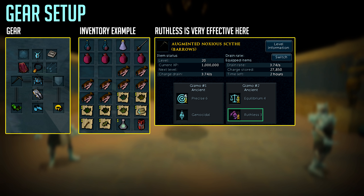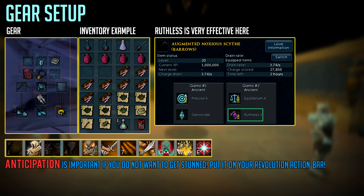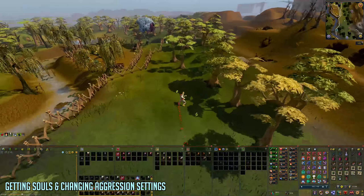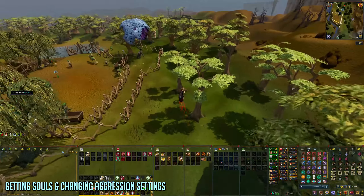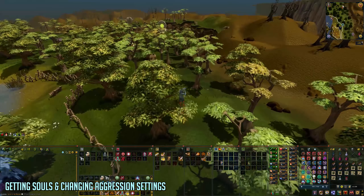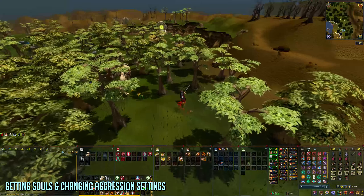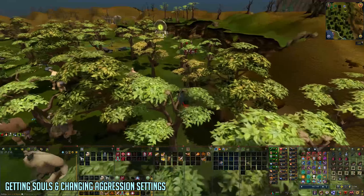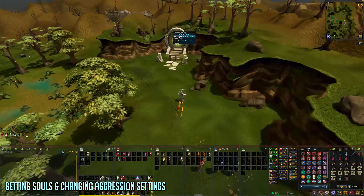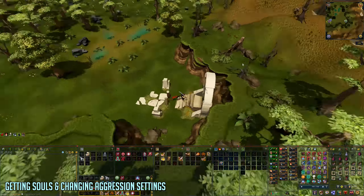As for your inventory, bring some holy overloads, super restores, rocktails, and some noted drops like herbs, magic logs, battlestaves, and potato cactus. Don't forget your enhanced Excalibur and your spring cleaner. From testing, if you use cinderbanes — which are tri-brid gloves — you kill a few more per task, but you miss out on around 60 to 70 crystals, which is roughly 130k GP worth of money every task. So you might just want to use crystal gloves instead.